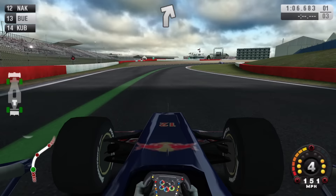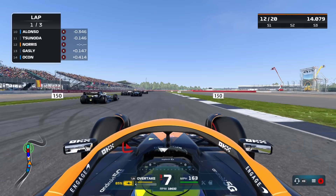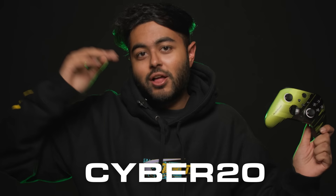Today we're trying to win a race on every single F1 game, and the whole time we'll be using this awesome looking Quadrant Scuff controller. You guys can pick one up in their Black Friday sales — use the code cyber20 from Friday through to Monday to get yourselves one of these. Let's do this.